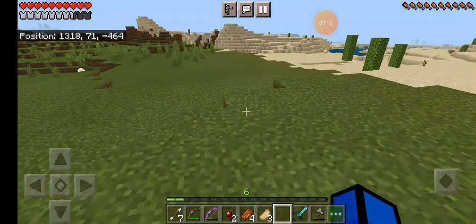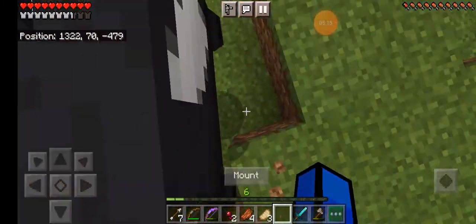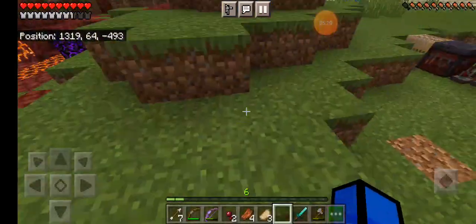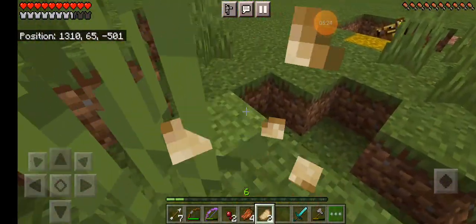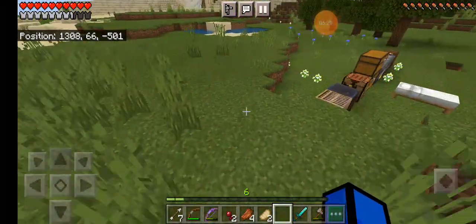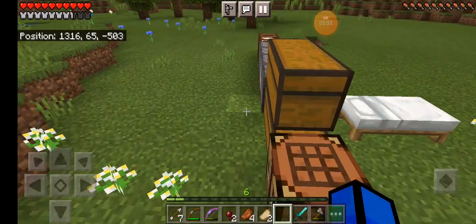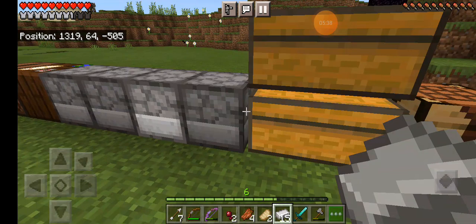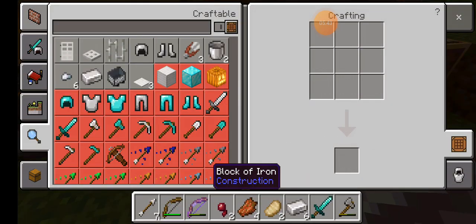I really need lava to get obsidian, and I don't really have that much. Also I have one piece of gold armor but I need to barter with the piglins again so they give me all the obsidian I need.